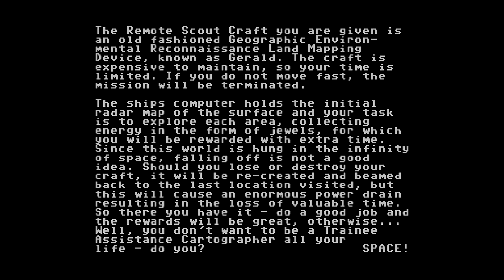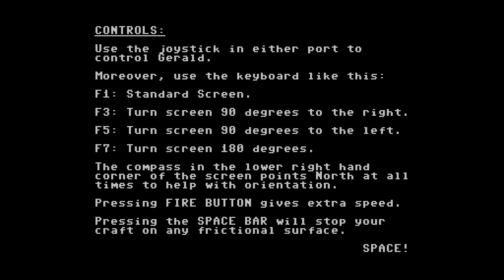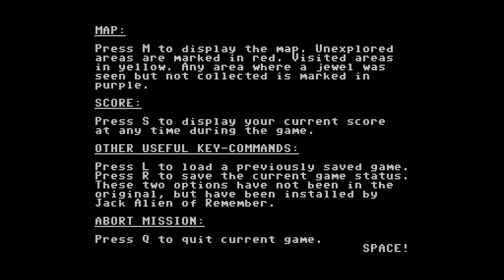So instead of extra lives, if you die, you just simply lose some time? I guess that makes sense. You use the joystick controls to move the character around the screen. Apparently the F keys on the keyboard can turn the screen. That's interesting. Well, given that it's an isometric game, I imagine that depending on how tall certain elements are, maybe you would need to turn the screen to be able to see what you're doing. The game actually has a map — press M to display the map.